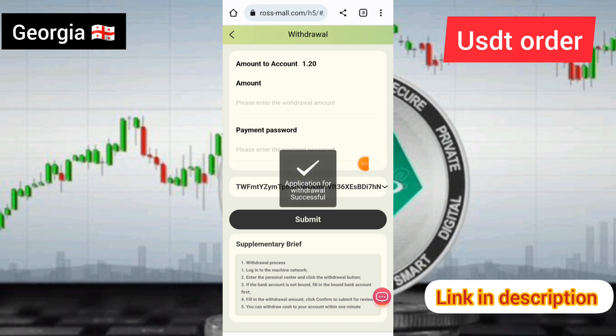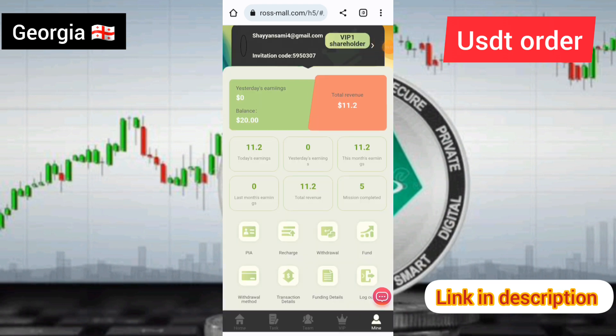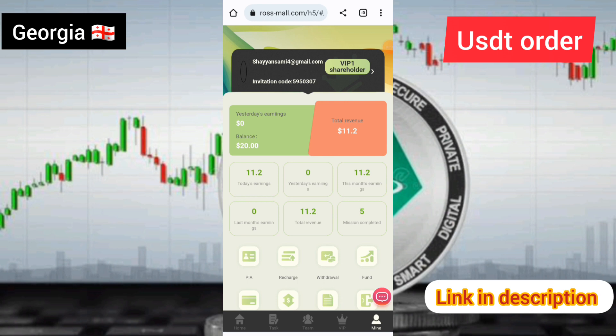I have entered the amount for withdrawal, entered the payment password, selected the withdraw method, and clicked submit. The withdrawal application has been successfully submitted, and your withdrawal will be processed in a few seconds. My withdrawal is now pending and will be approved shortly.